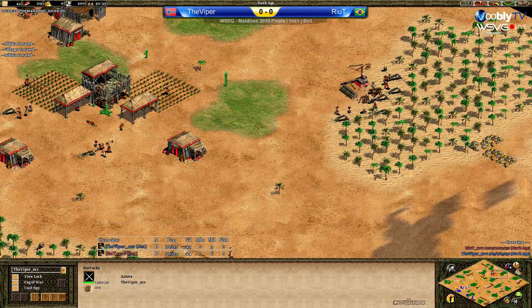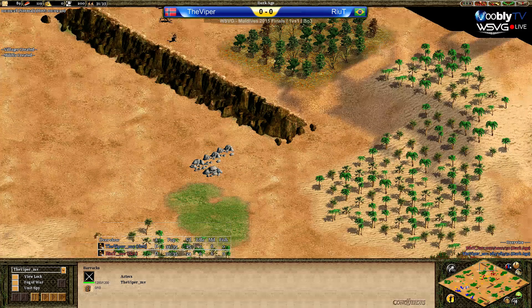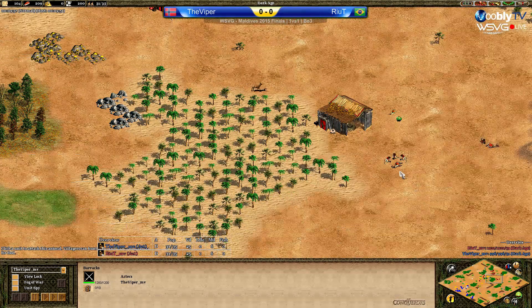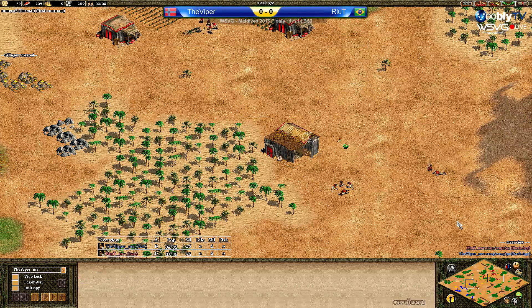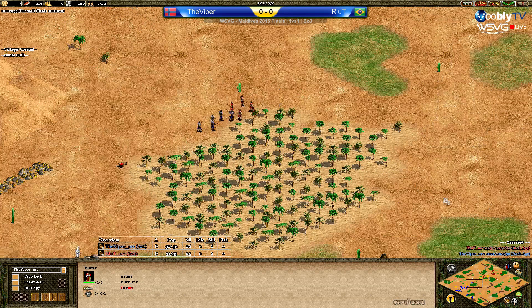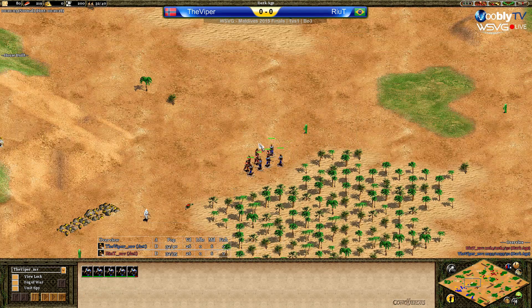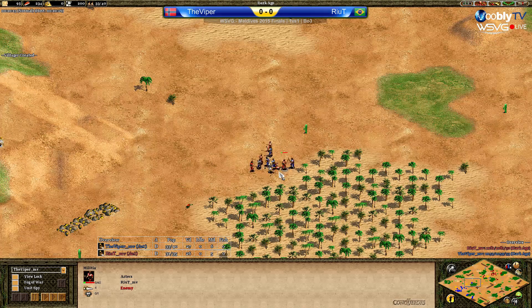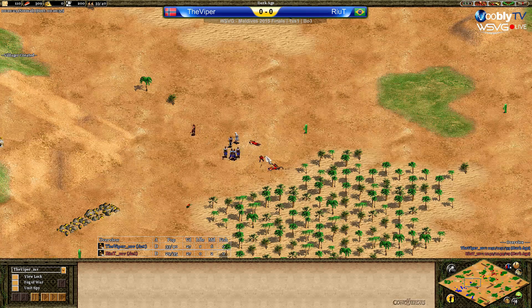Need to understand where Viper will actually be attacking. The left side doesn't seem like a possibility at this point — it's still open, but Rehit will probably try to close that. He's making a deer mill right there. Is it really necessary? Well, he didn't use his Eagle Warrior because he won't. Let's take a look at the engagement. Rehit just kept walking, got a couple of unnecessary hits, and Viper is the one bringing in the Eagle Warrior to the fight.